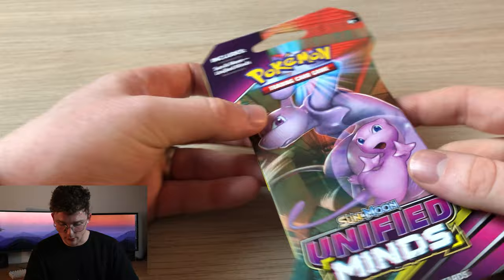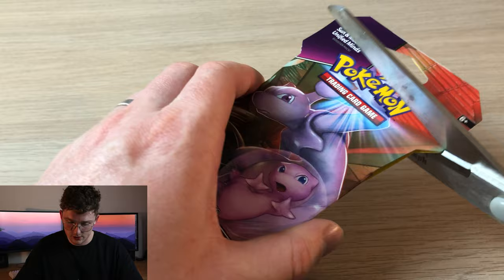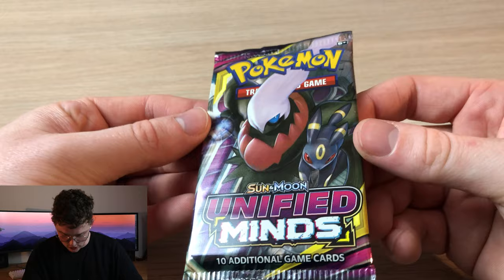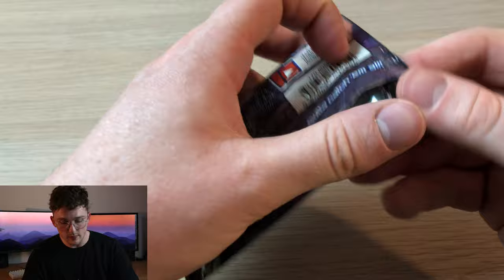All right, we got this beautiful Unified Minds pack here. They are packed a little bit differently. Let me snip through and take our pack out. Oh my goodness — let's not pull it like that. I nearly already broke it! All right, look at this Unified Minds package design — how beautiful is that?